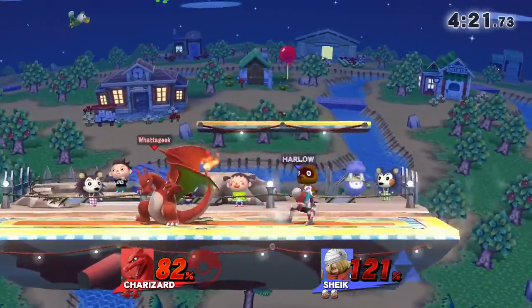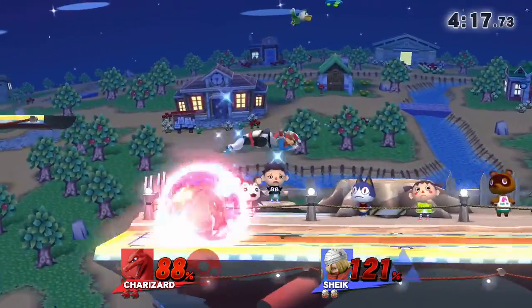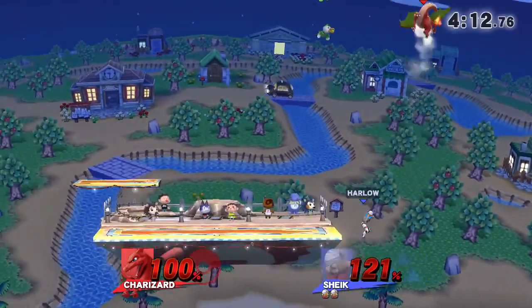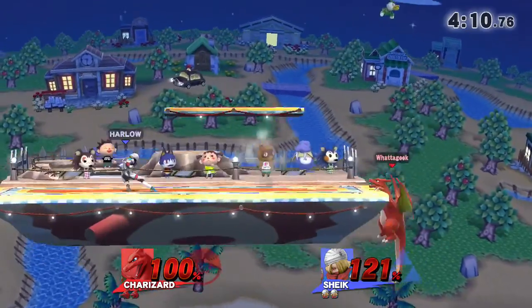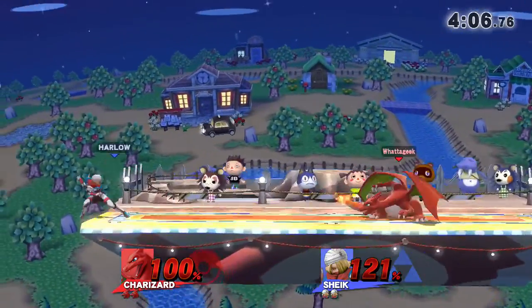Nice — he got it. Nice head of Nara jump. Charizard's trying to punch through but just can't quite get in there. If you do it again it's almost impossible. Dash attack — he's definitely going with those dash attacks. Charizard's only way to get in against Sheik.